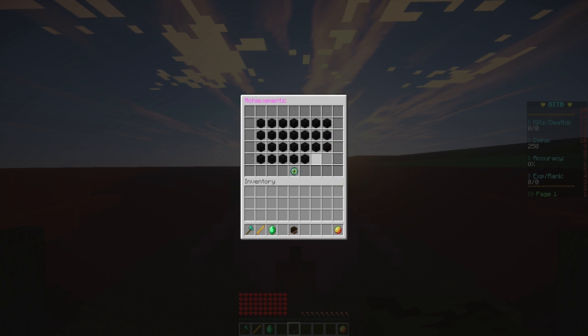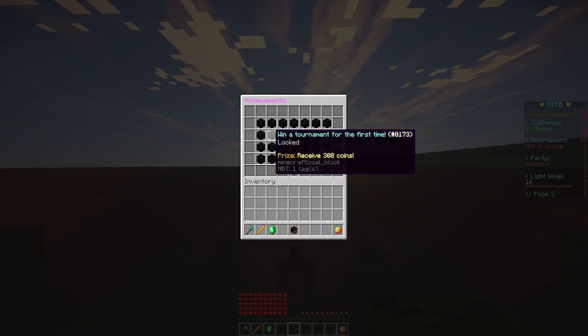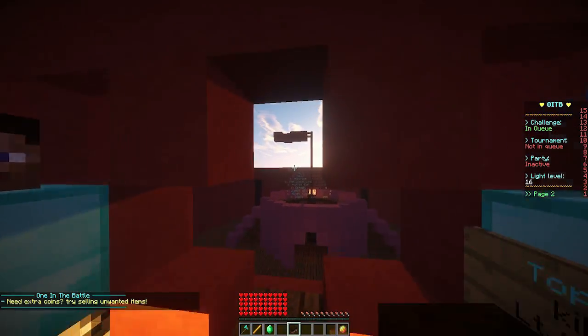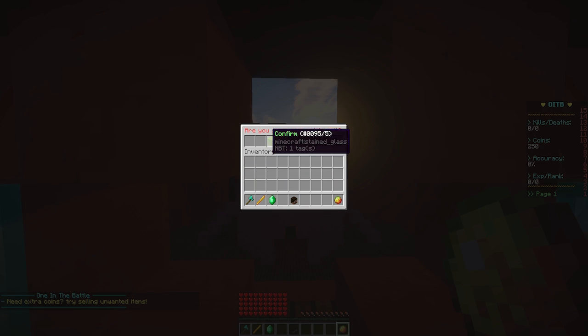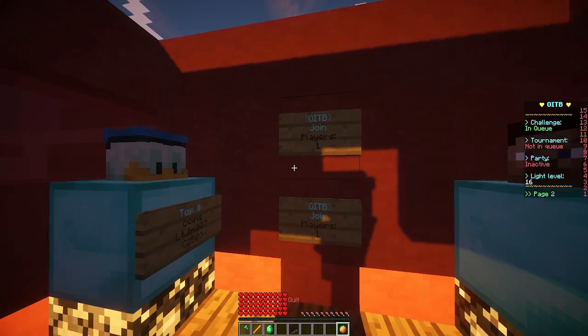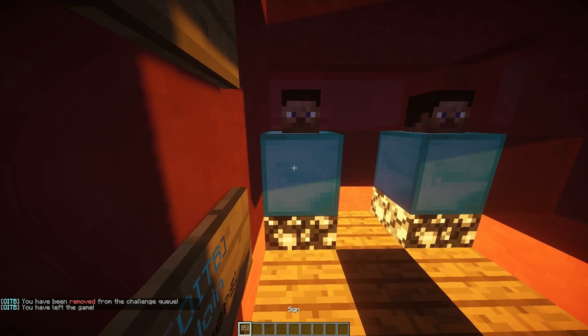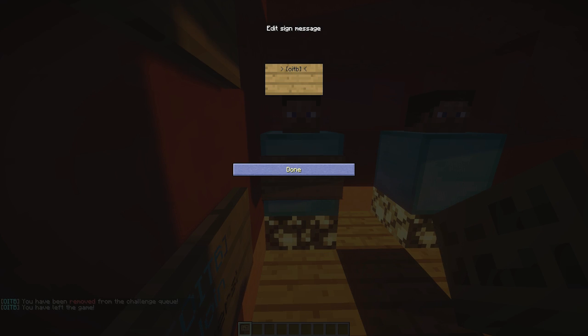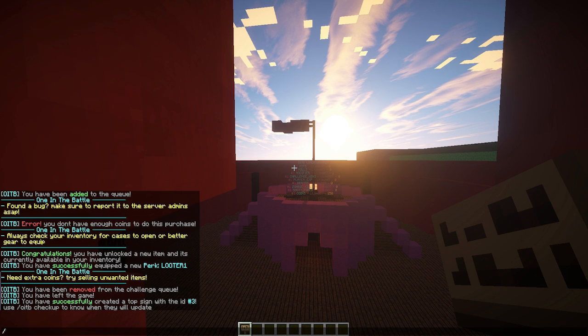In our loadout we can check stats — coins, modifier, playtime, and other things. At the end we have achievements, which is a great feature: getting various kill counts, reaching ranks, or winning tournaments. We also have the quit item which opens a GUI to confirm you want to quit. That covers everything when you join the lobby. For leaderboard signs, you do '[1inthebattle]' in brackets, 'top' on the second line, and then something like 'deaths', 'coins', or 'wins' on the third line.